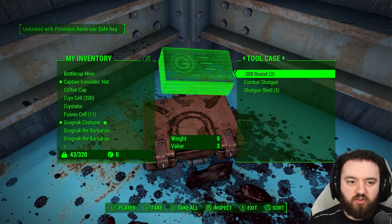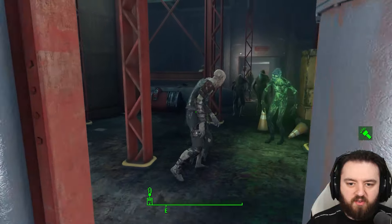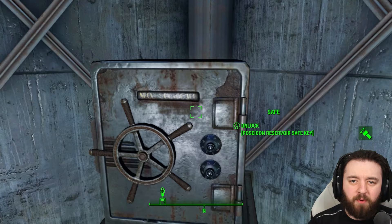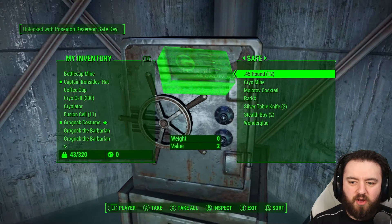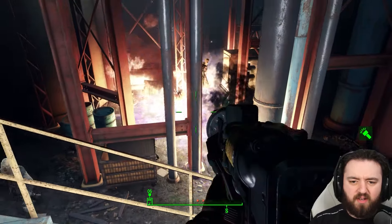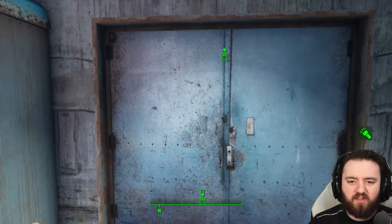That'll get you not only into the suitcase here, but it'll also get you into the master lock safe. Let me just check — yes, confirmed: the toolbox and the safe too. Great success. Let them all gather and set them alight. Now that we've burned them all, I'm going to head outside and check the roof.